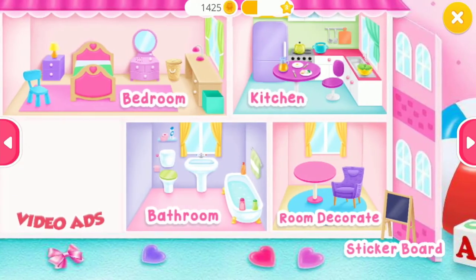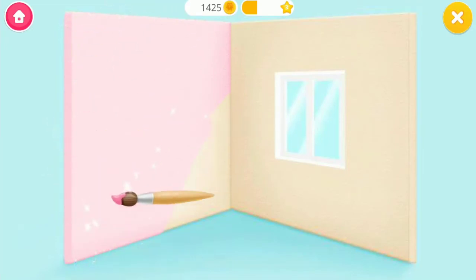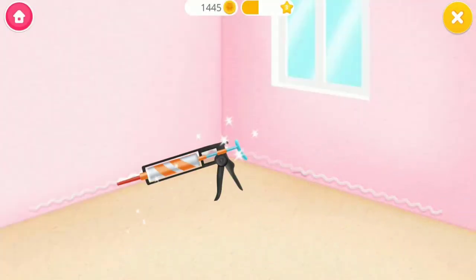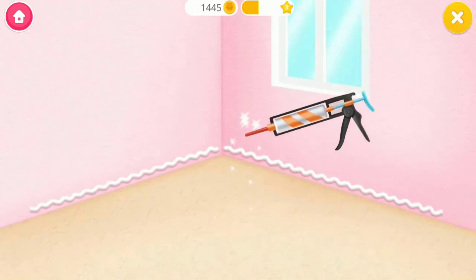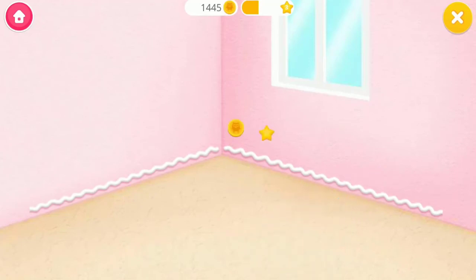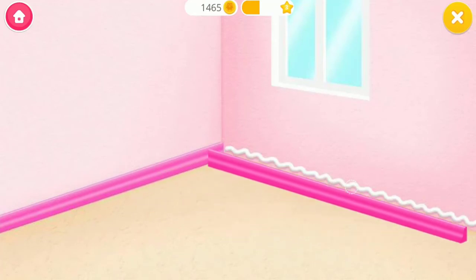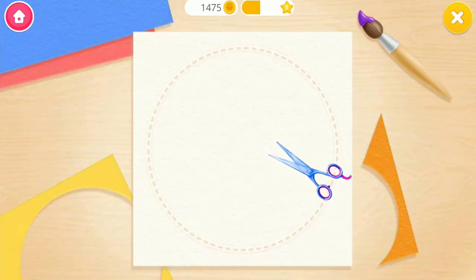I'll need to take care of my dollhouse. First, paint the walls. You're doing great. Add some glue. Looks great. Almost done.